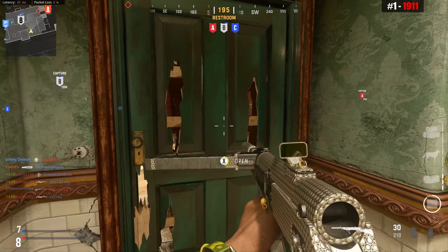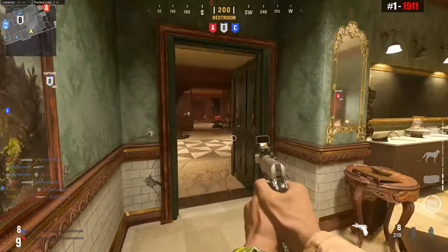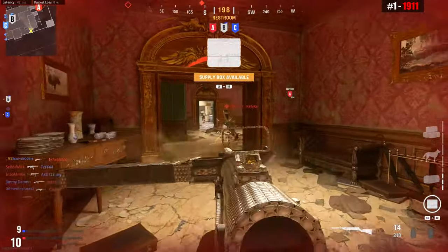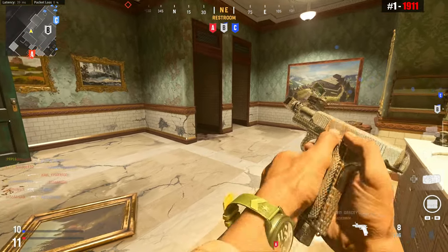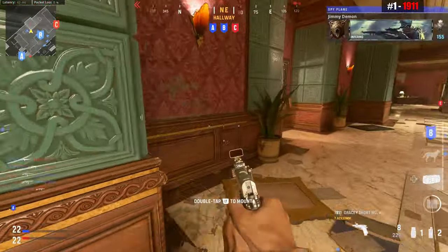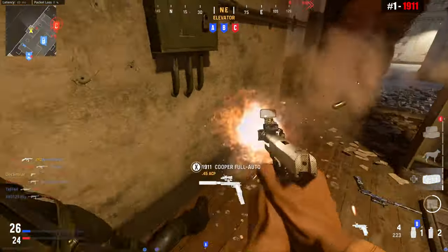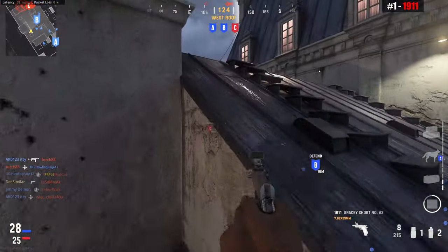Speaking of attachments, it has three great options. It has the Russian Short Mag, which makes the 1911 a two-shot kill clocking in at 170 milliseconds. It also has access to Vital, which grants a two-shot kill to the chest — and that can be paired with an infinite range barrel for a two-shot to the chest at any range. It also has access to Akeembo, so you can potentially one-shot enemies with the Russian Short Mag. You can also go full-auto Akeembo, and two-tapping with the Akeembo 1911s is going to outgun most weapons in Vanguard.